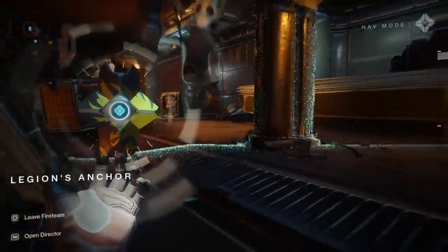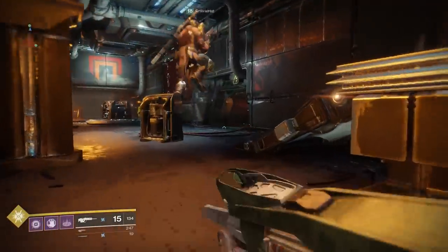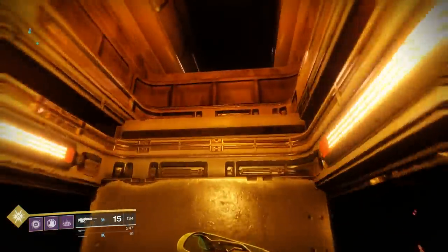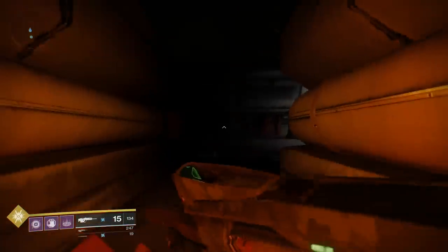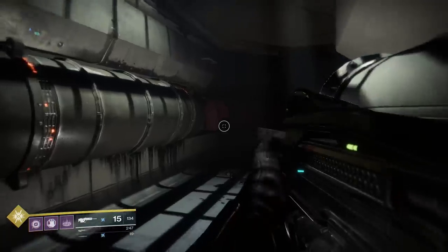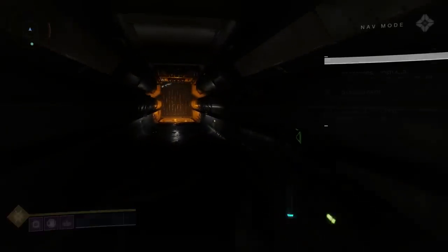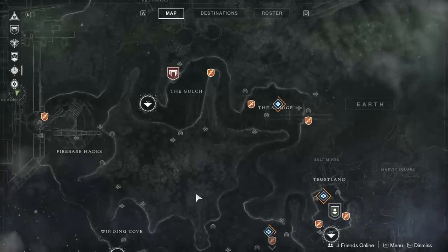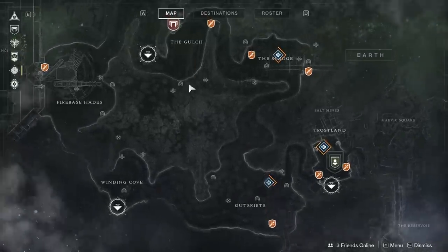We need to do more patrols or we can get on with the story - let's just do two more patrols real quick. Or we'll do the story and if we see supply patrols we'll do them on the way. Actually, we might have a better point to jump to. Go to the gulch - it's directly to our right on the map. That way we don't have to walk. Do we want to do that lost sector?